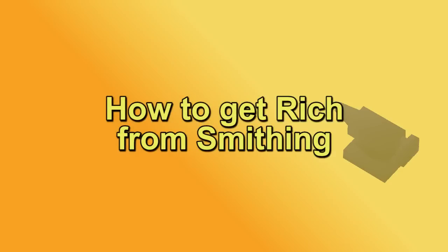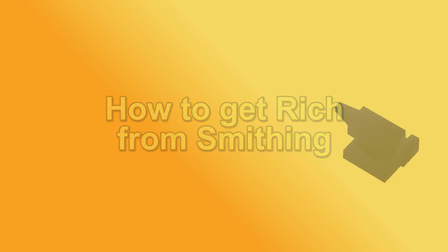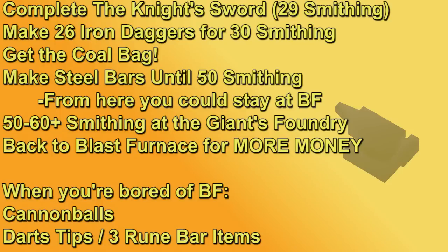With all the information we have here let's go over a little bit more of a step-by-step plan from level one smithing for getting rich with smithing. At level one smithing, knock out the Knight's Sword quest, jumping to 29 smithing, and from there go buy 26 iron bars and smith them into whatever you want. Before getting to the blast furnace you want to get the ice gloves and the coal bag. The coal bag is going to take like 10 hours of Motherlode Mine but it will double your profit at the blast furnace and you'll get some starting ores for the furnace. Sell off any gold and mithril ore that you got from Motherlode Mine and buy some stamina potions and iron ore. Leave yourself a little bit of cash for the dwarves. Pump out steel bars until 50 smithing. You can continue the latter progression of the blast furnace from here - mithril bars at 50, adamant bars at 70, and then rune bars at 85 smithing. Making rune bars is going to be the best GP an hour you get from smithing.